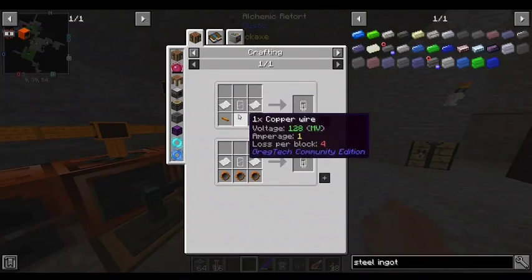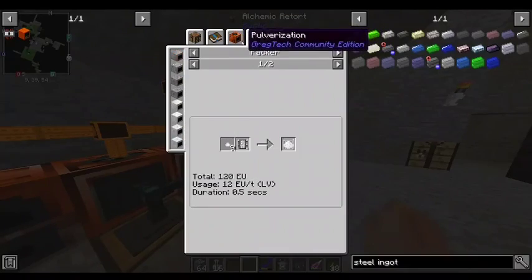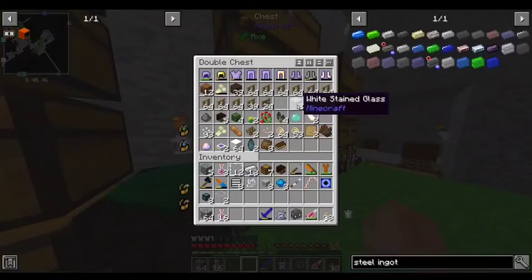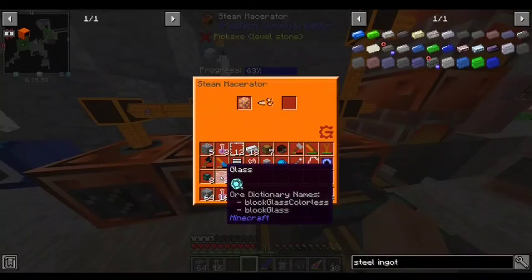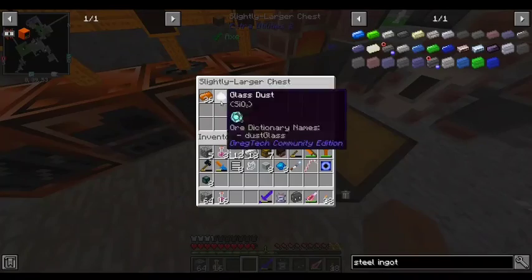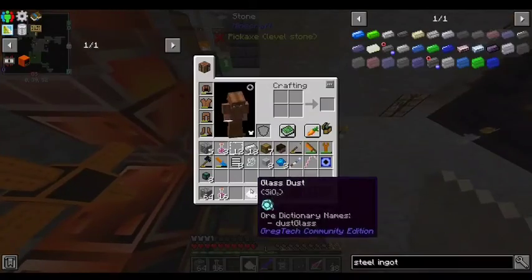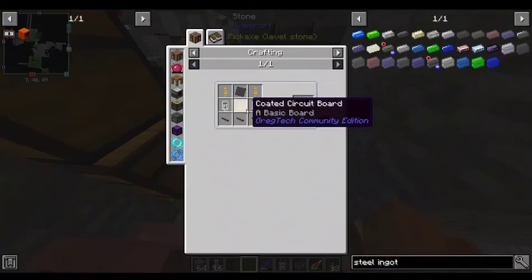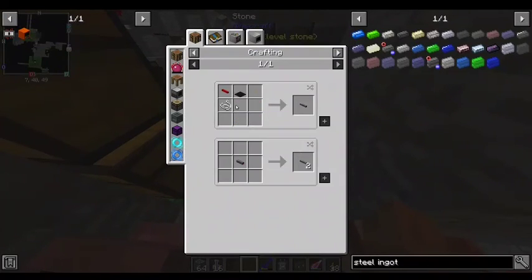So what else do I need? Vacuum tubes, paper, glass tubes, which is an alloy smelter of glass dust, which I can get just by pulverizing glass. So glass dust we got for the moment — we're probably going to need more. Coated circuit board is wood planks and sticky resin. I can get that. And I like cable, I can get that.